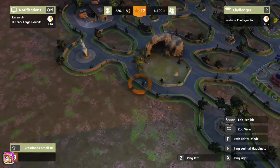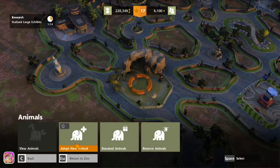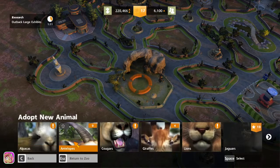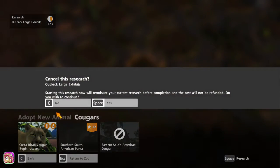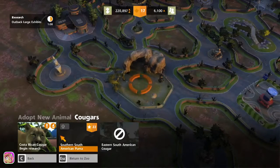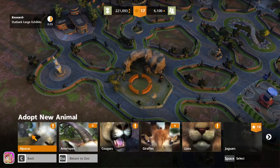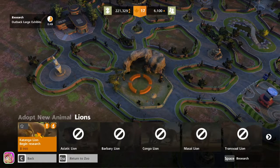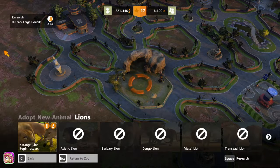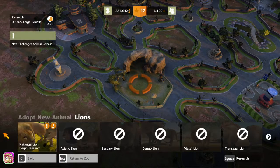This exhibit doesn't have any animals in it. How about a cougar? Oh, we can research — no wait, we can't research it yet, still got a minute left. I mean, we have giraffes. We can get lions when this is done — after this is researched we'll research lions, because that's what we want.